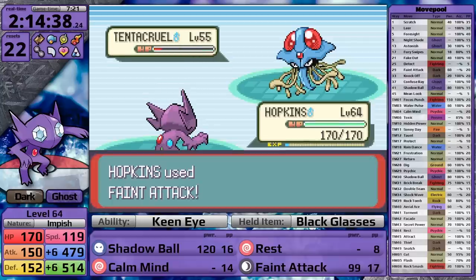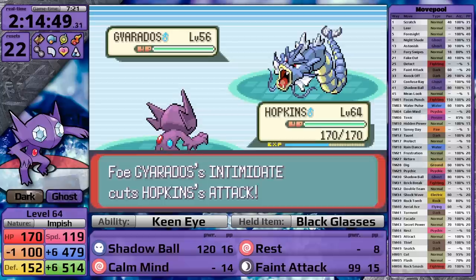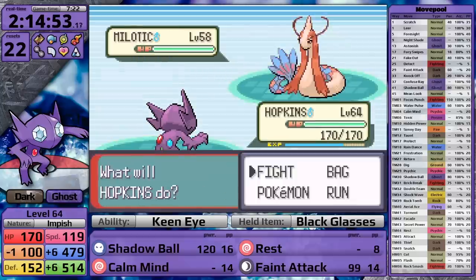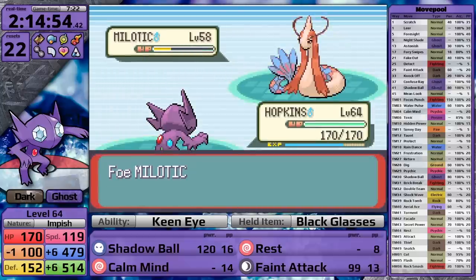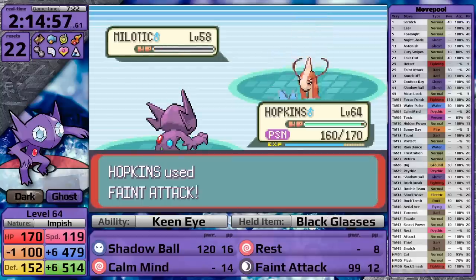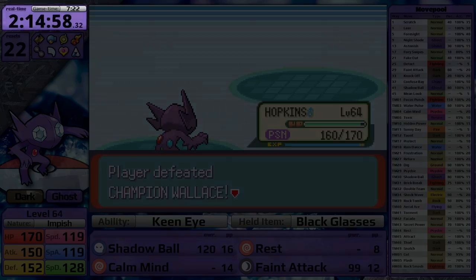Let's start the sweep. Tentacruel falls to a single hit, Ludicolo as well, and Whiscash too. It's time for the Gyarados - this time Feint Attack is enough, and I've made it to Wallace's ace, Milotic. First turn Sableye does a lot of damage taking it to orange, and Wallace chooses Toxic - not a very good play. Sableye knocks it out on the next turn, and with that, I've done it - I beat the Pokemon League. It took Sableye 2 hours, 14 minutes, and 58 seconds playing at 4 times game speed to beat the game, with 7 hours and 22 minutes of game time. I had 22 resets, finishing the league at level 64.